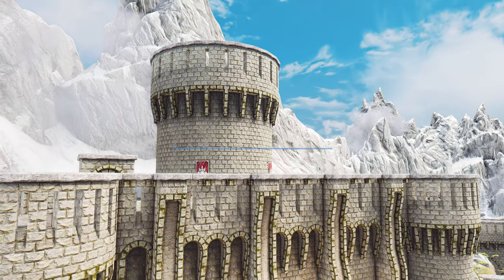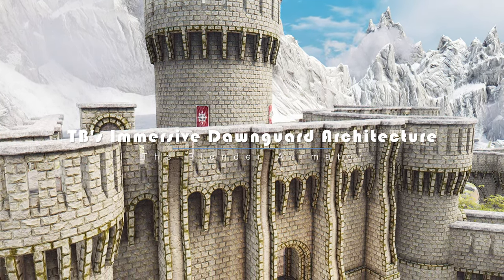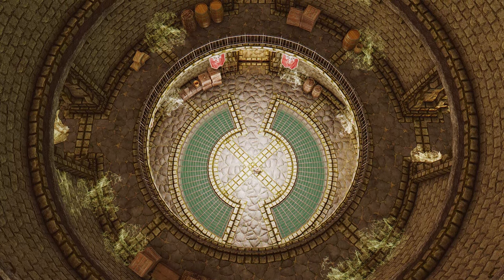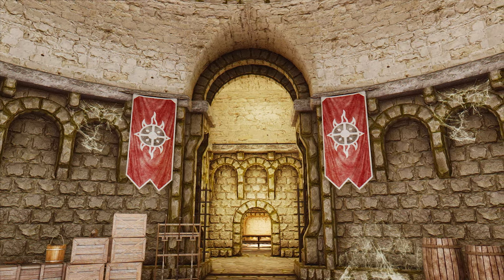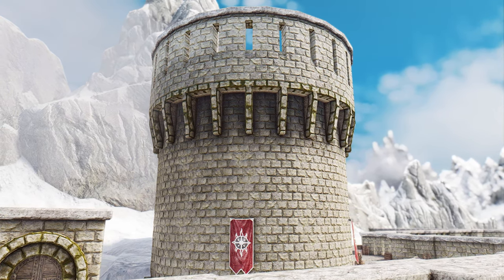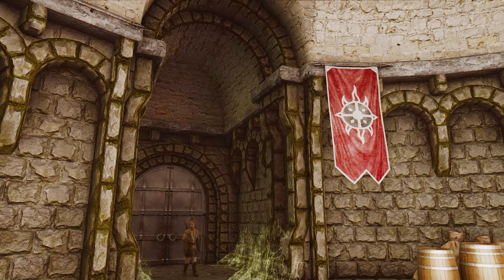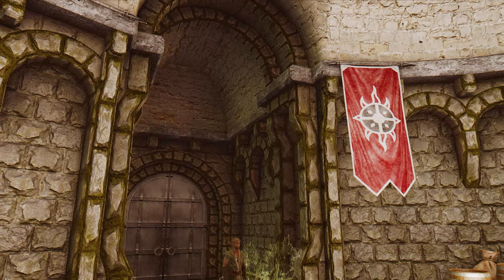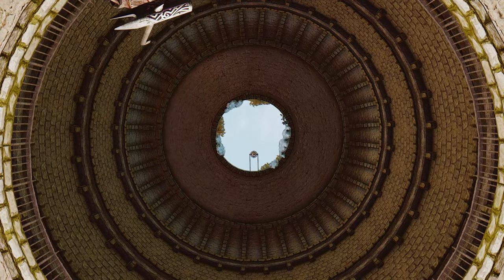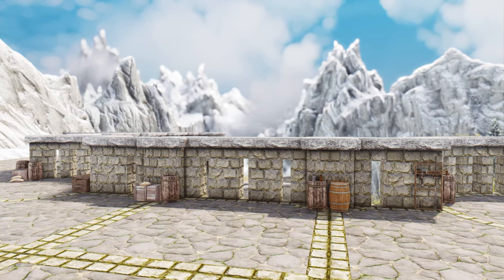Next up, we bring you an extraordinary mod that will revolutionize the architecture of Dawnguard: TB's Immersive Dawnguard Architecture, a remarkable texture replacer that will transport you to a realm of unparalleled beauty and realism. With this mod, the default Dawnguard textures are replaced with astonishingly realistic 8K textures. Every nook and cranny of Dawnguard's architecture comes to life with an unparalleled level of detail — the intricate carvings, weathered stones, and majestic structures will leave you in awe. Whether you're a vampire lord or a vigilant warrior, this mod seamlessly blends with your existing Dawnguard experience, elevating it to new heights of visual splendor.